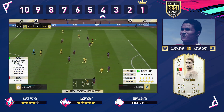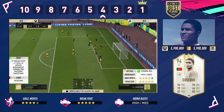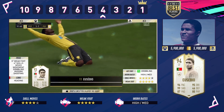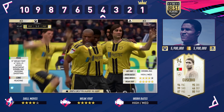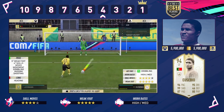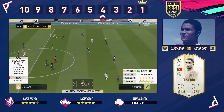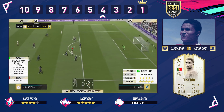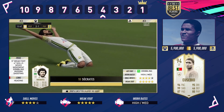Coming in at number 4 is Eusebio. I reviewed his Prime 93 at the very start of the year during the Capture event, and I've used the 94 in FUT Draft. He's nuts. Similar to Son, he's got five-star weak foot and high-to-medium work rates — which I reckon is perfect for a striker. High-to-medium means they're on the last man, don't defend too much but come back enough to press from the front. Eusebio is incredible on this game. It's just a shame he costs 5.9 million on both Xbox and PlayStation.